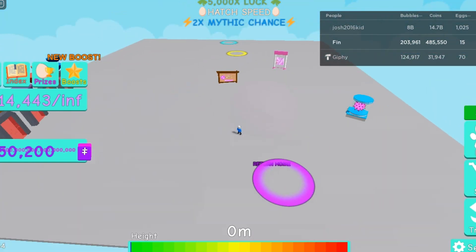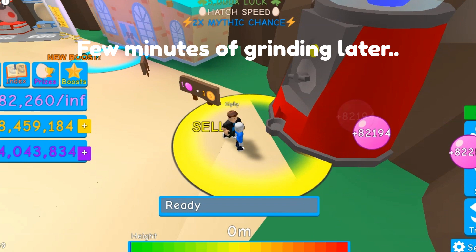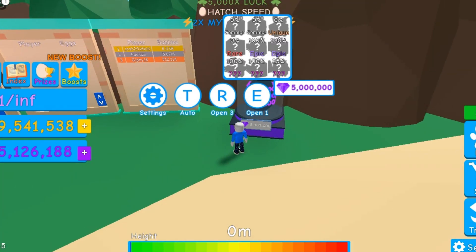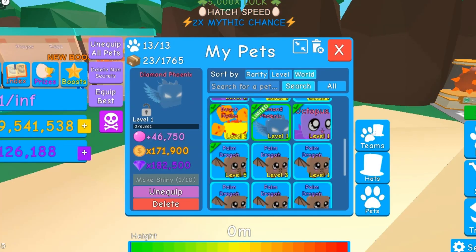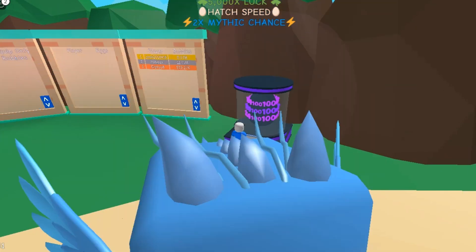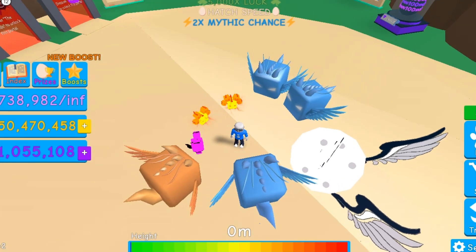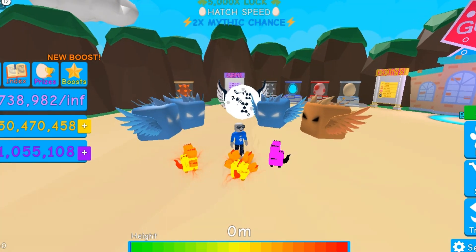Diamond phoenix — 46,000 bubbles. You get two of these now. Shiny diamond phoenix, just diamond phoenix. Even with 5,000 times luck, the game started out with a slow grind and then became fast — really fast.